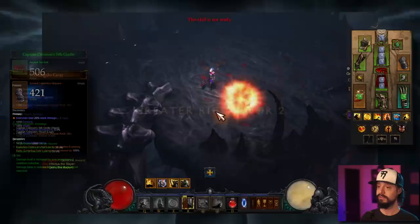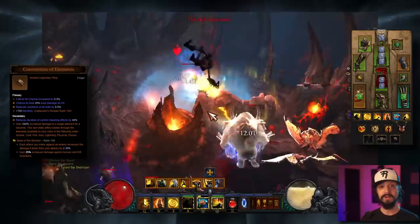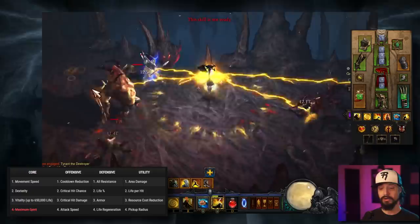Bracers: Cold, Dex, Vitality, Crit Chance. Belt: Dex, Vitality, All Resist, Life. Pants: Dex, Vitality, All Resist. Boots: Dex, Vitality, All Resist, Exploding Palm Damage. Convention of Elements: Crit Chance, Cooldown, Area Damage. Compass Rose: Dex, Crit Chance, Crit Damage, Cooldown Reduction. And on our weapon: Area Damage, Cooldown Reduction, and at higher paragon you can roll off your Dex for 10% damage.